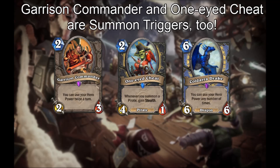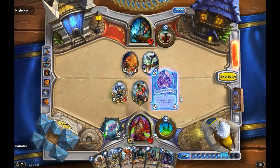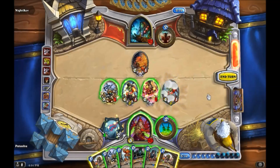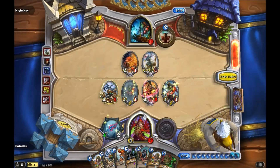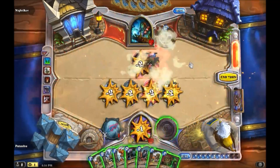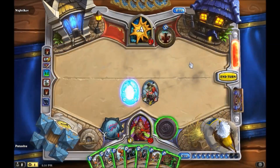In a previous Hearthstone Science video, we erroneously said that Garrison Commander and Koldara Drake triggered in the aura update health attack step. In reality, alongside One-Eyed Cheat and more, they are summon triggers. To prove this, we'll play a One-Eyed Cheat, Garrison Commander, and another One-Eyed Cheat with Ancestral Spirit on each one. When they die simultaneously, we resolve death events one by one and resummon them in the same order they were played. Then, in the summon resolution step, One-Eyed Cheat 2 triggers on One-Eyed Cheat 1's summon event, Garrison Commander refreshes your hero power, and One-Eyed Cheat 1 triggers on One-Eyed Cheat 2's summon event.